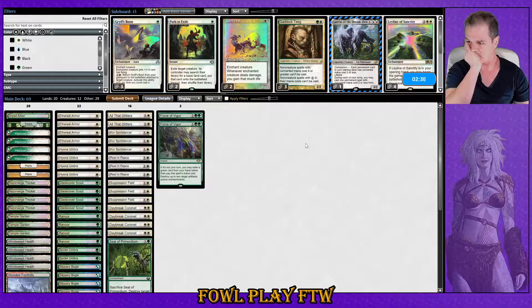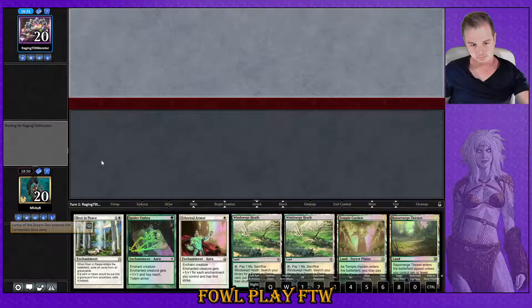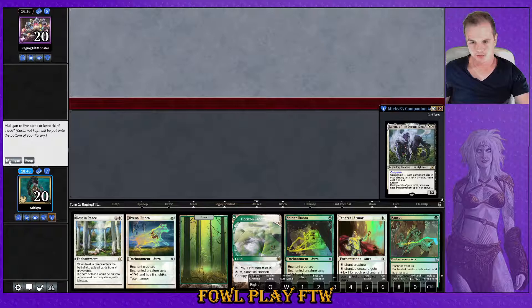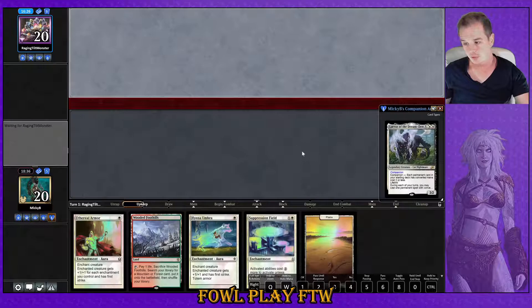We've sided in enough cards — if we side in any more we're overboarding, so we're just going to run this list back. It's pretty solid with what it's doing. We were very fortunate to get out of that and our opponent just drew nothing continuously, but we'll take it. Opponent mulligans to six, we also mulligan to six, then down to five — whatever, let's keep this one. Bottom a land, bottom an Ethereal Armor, done.